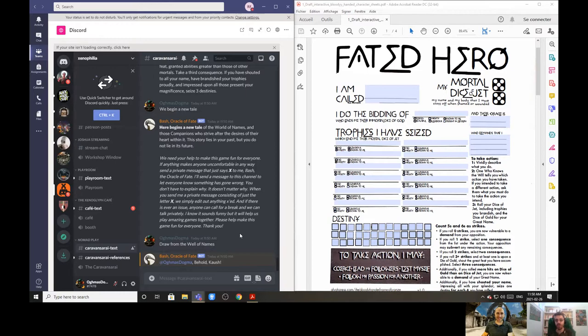The name drawn is Kosh. Like Conan — it's got some oomph to it, easy to remember. Richard types it in. Now we need to figure out 'I do the bidding of,' so we need another name drawn from the well of names for Richard's great one.